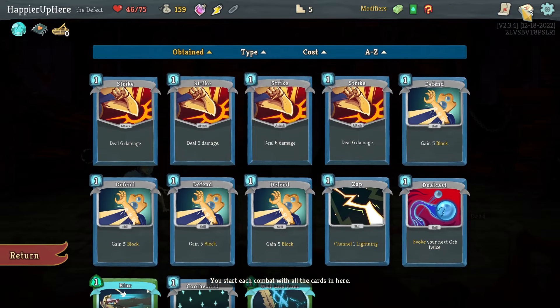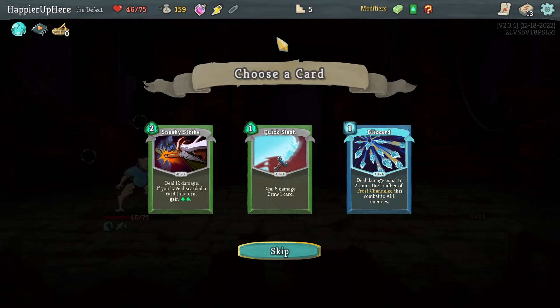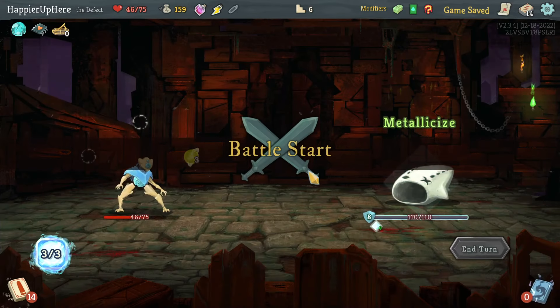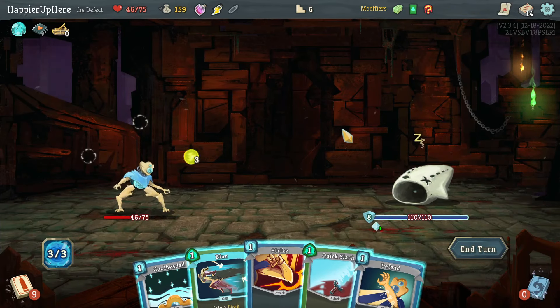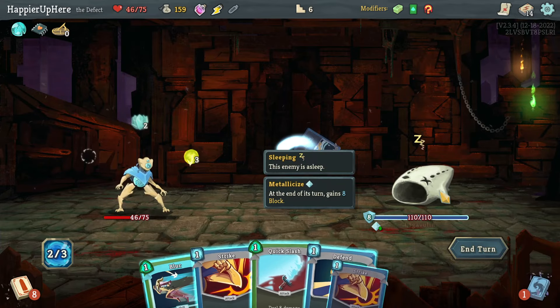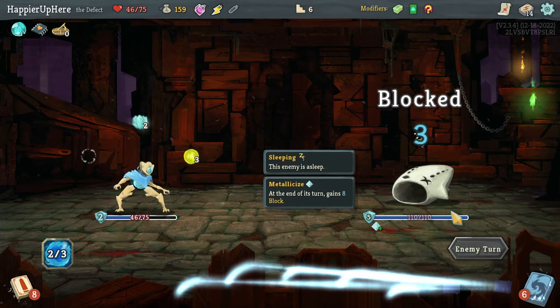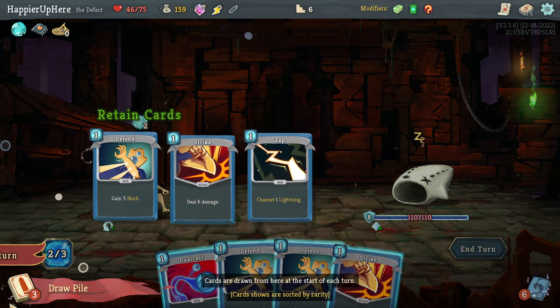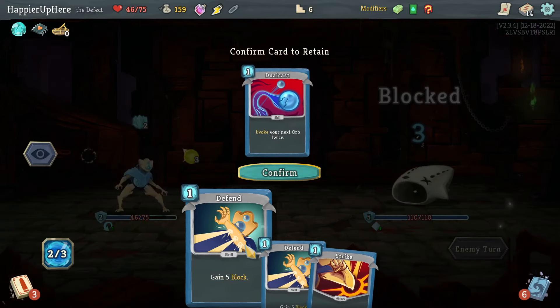Quick Slash, Sneaky Strike, or Blizzard. I don't have any discard so definitely not Sneaky Strike, and no frost orb so Blizzard won't be useful. Let's take Quick Slash. I'll do Cool Headed and wait for the Zap and Well-Laid Plans — that's something I want to keep. Should I keep Dual Cast? Yes, let's keep it.